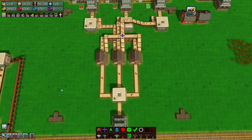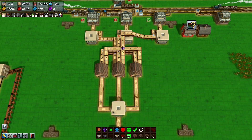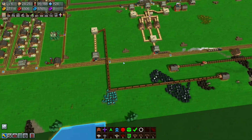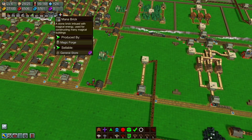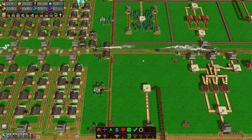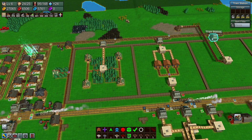It does waste a lot of space around the outside, but it's fine for the time being. I could do with upgrading this to a metal belt, but we don't have them yet. Coal we're now sourcing from over here because we ran out, and I need to get mana bricks going because I really need to be able to put things on the ground.